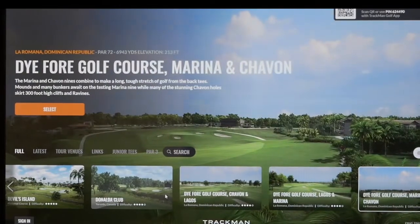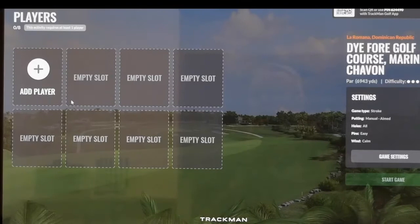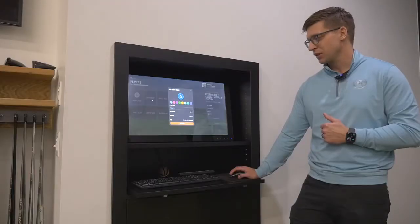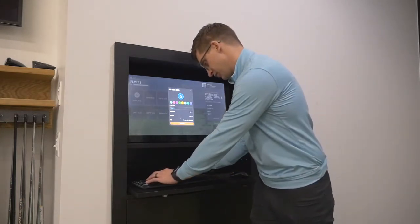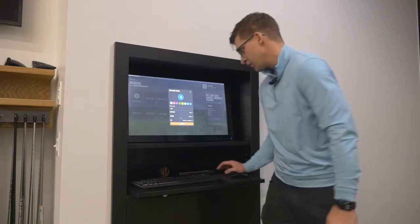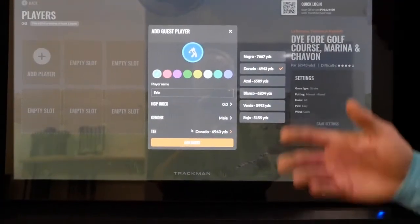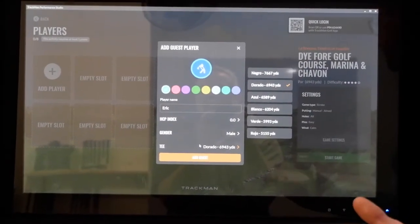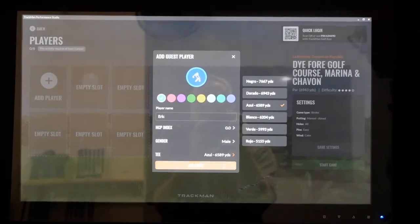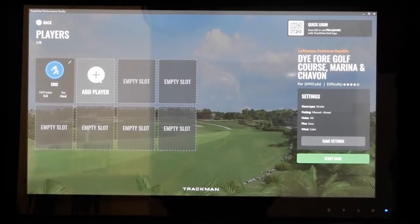I'm going to click a generic course here. You're going to click it, then push the select button, and this is how you add your player. Push add player, then add guest, then type the person's name in. Then you're going to add what tee they are going to play from. Depending on the course, they're going to have anywhere from three options to upwards of eight options. Pick what tee you want to play from and then push add guest. Next, add whatever amount of players — two, three, four — just continue to add players as needed.